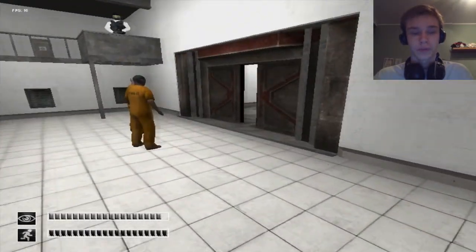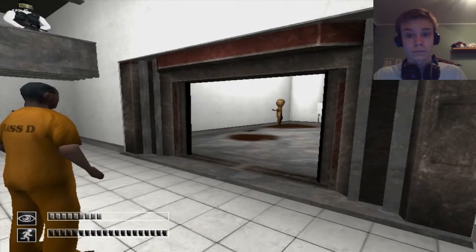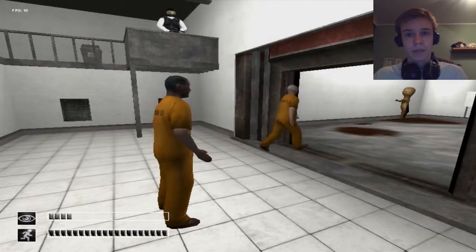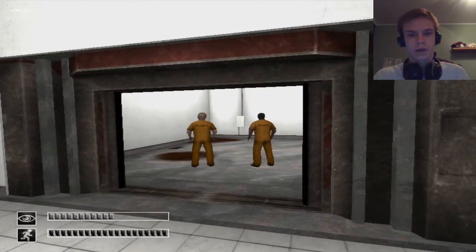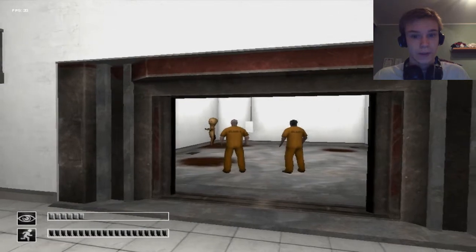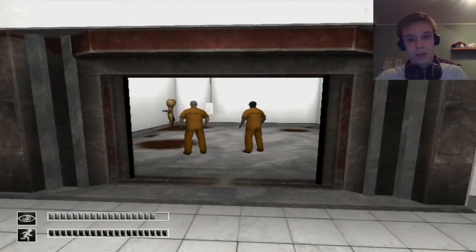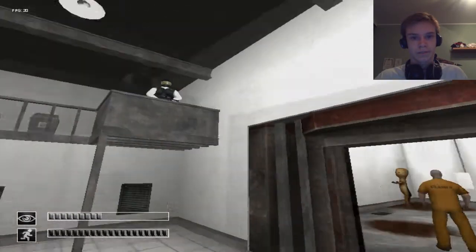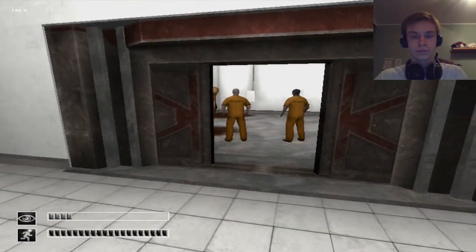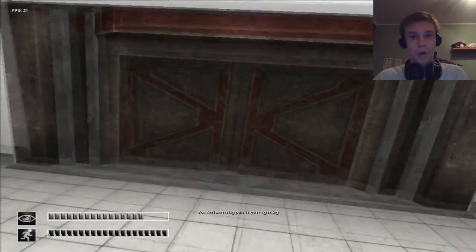Okay, I know this part. There's the potato head dude. Attention: all Class D personnel please enter the containment chamber. I'm not going to enter that because I know what that guy is doing. What I've heard is that you're supposed to keep eye contact with that guy — the potato guy — or it will kill you. That's where the blinking system comes in: whenever you blink, this guy teleports, like Slender does.